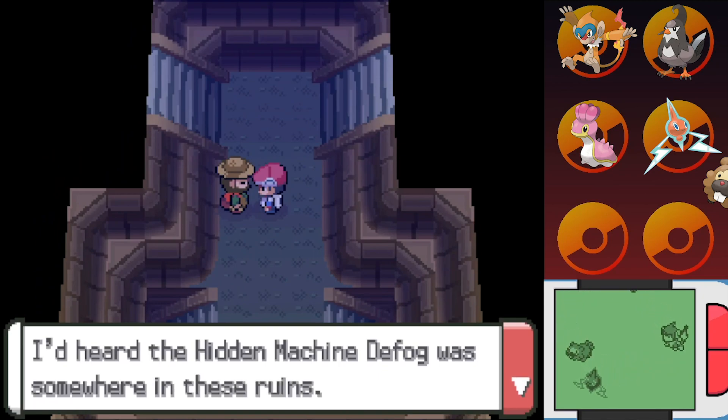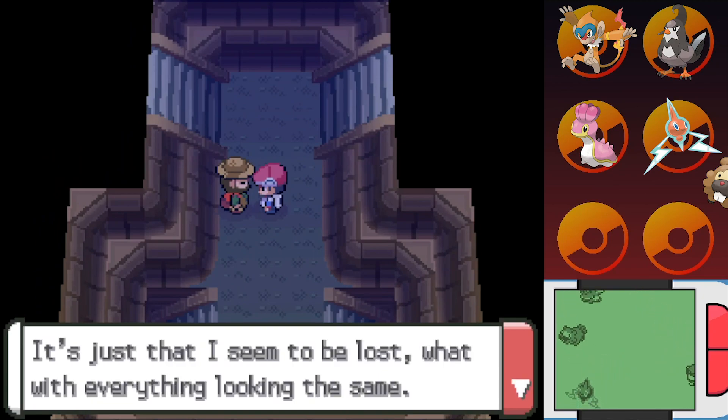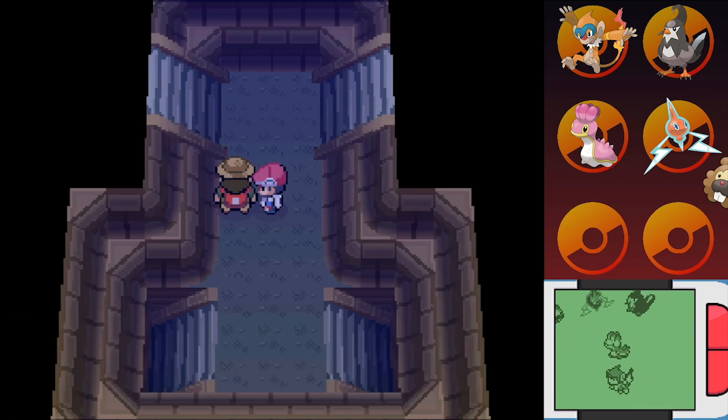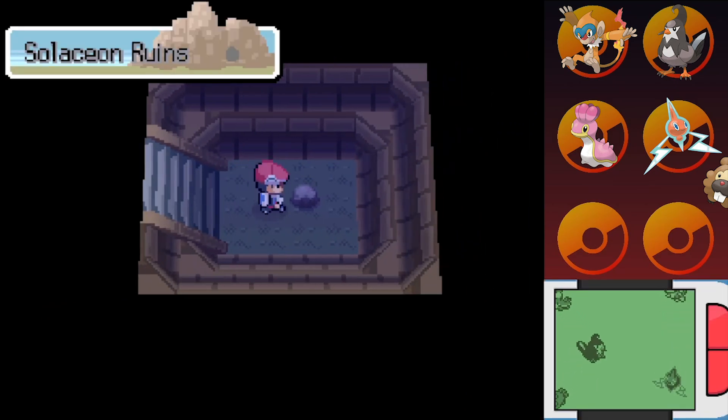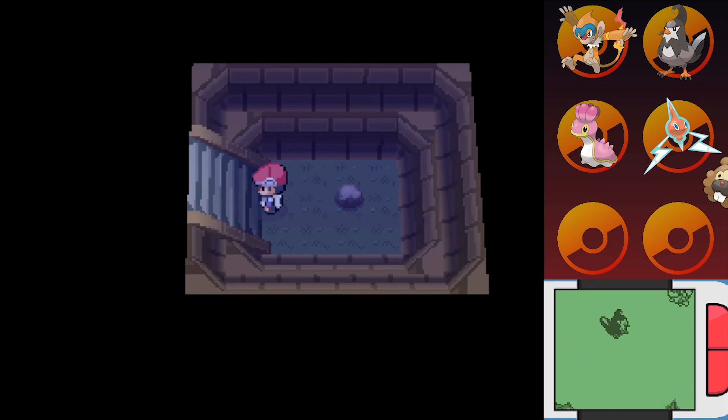I'd heard the hidden machine Defog was somewhere in these ruins. It's just that I seem to be lost — what with everything looking the same. I could use help here — learn how to read that weird Mr. Saturn font in the room above this one. Moving right along, I absolutely forgot what I was gonna say, and that guy didn't want to battle us, so that threw me off. I guess these ruins really are confusing.